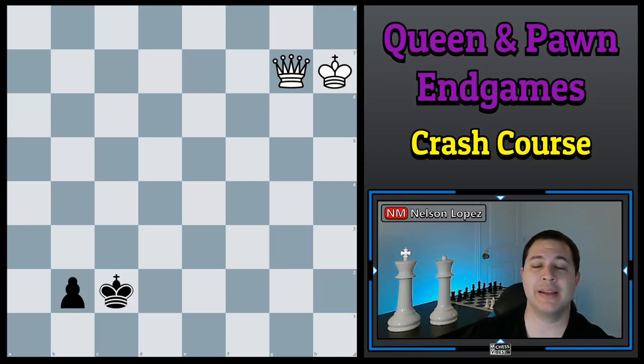Hey guys, what's going on? Today we're finishing up our endgame series. We started out with king and pawn endings, then we went to rooks, bishops, knights, and today we're looking at queens. As I was preparing for this video, it reminded me of a scene from one of my favorite movies growing up — the movie's called Searching for Bobby Fischer — and at the end of that movie there's a scene where it's kind of a king and pawn ending that turns into a queen ending. I'll show you that real fast before we get started.